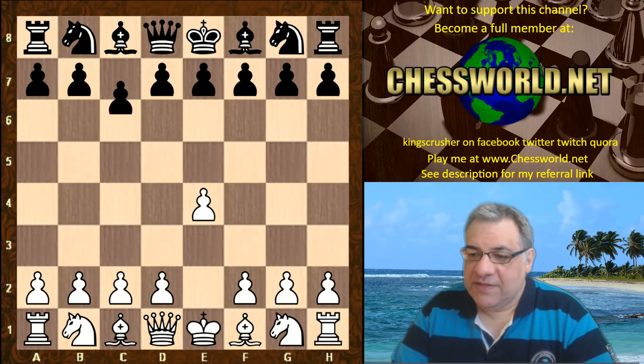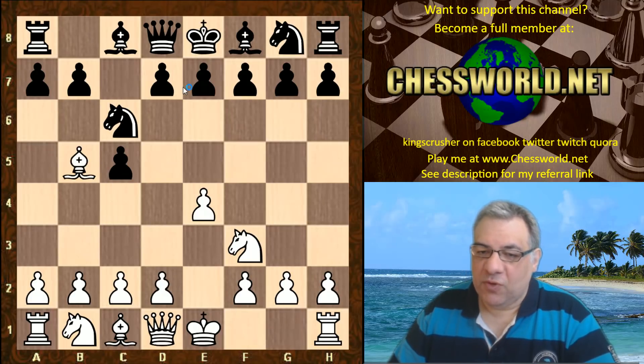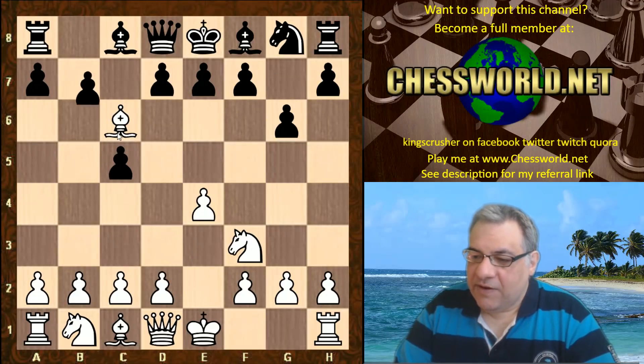e4, and we have a Sicilian defense, Daniel Dubov playing the Sicilian. Knight f3, Knight c6, and now a kind of anti-Sveshnikov line. Bishop b5 — if black was going to actually play the Sveshnikov, this is a nuisance. g6, and white just doubles the pawns without waiting for anything like a6. This is a very popular continuation.